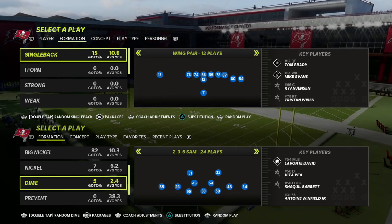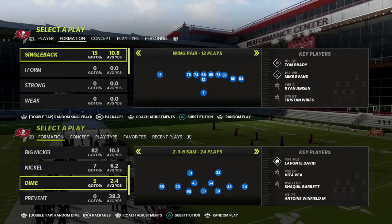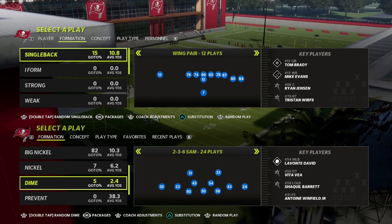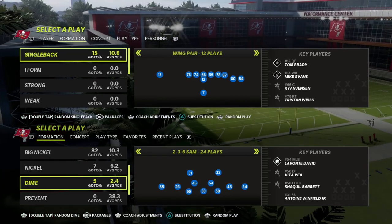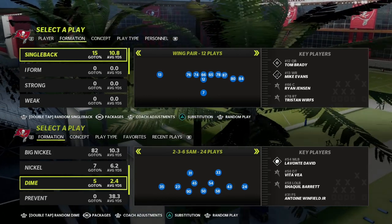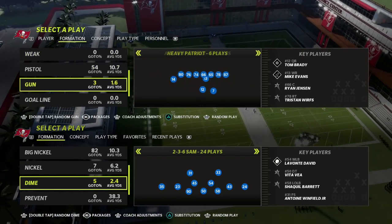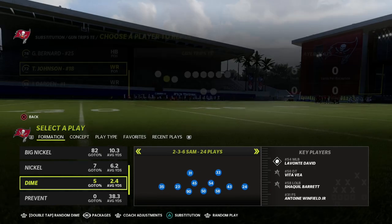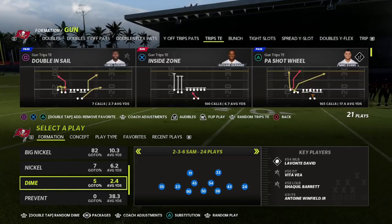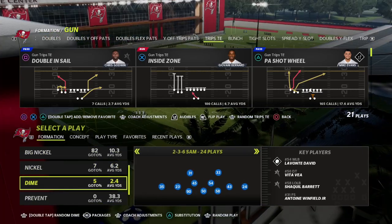In this video I'm going to teach you how to run the air raid Y stick passing concept out of any spread formation in Madden 22. My name is Cody and we do videos like this every day to help people become better Madden players. We're in our Madden 23 training camp series right now, talking about concepts that will transfer over very well to Madden 23. Today we're taking a look at the stick passing concept and I'm going to show you a real simple way to do the Y stick concept from pretty much any play in the game.